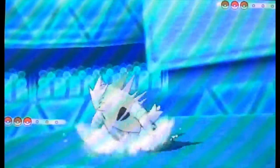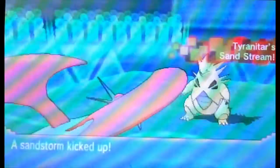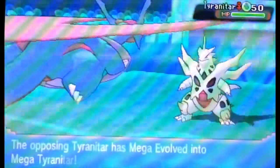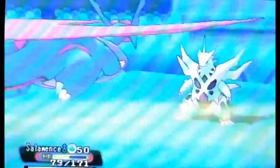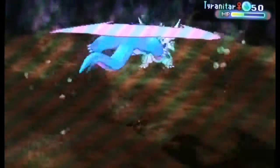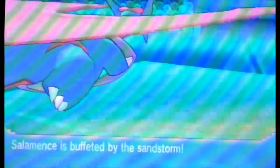Mega Salamence against a Garchomp — really good Pokémon lead here. Because we get the Intimidate off, and most Garchomps are physically based, so going with that Intimidate is going to help us out. I go for the Mega Evolution. Mega Salamence has Outrage, Earthquake, Fire Blast, and Roost in this battle, I think. My opponent also has a Mega Garchomp. I go for Earthquake on the Garchomp. He goes for Stone Edge, and I'm not too scared of that, because upon Mega Evolving, Mega Salamence gets a great boost in physical defense. He takes that Stone Edge really well, and we take care of Mega Garchomp with another Earthquake.